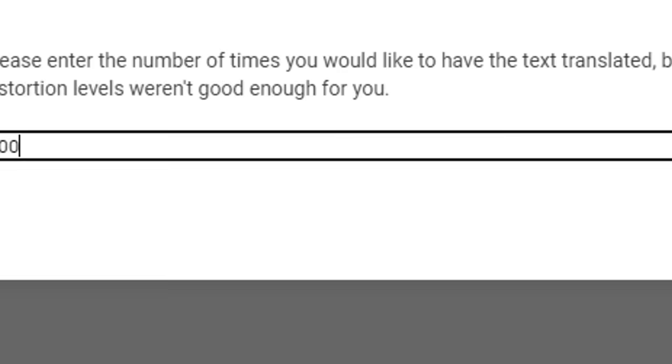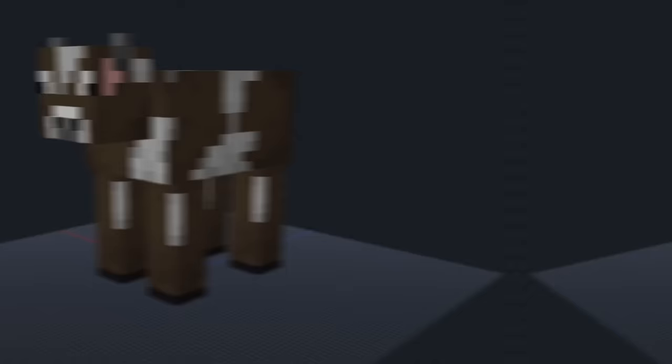It's time for the next mob. The next mob is a cow. Translate. And we got orange dog. For this one, I'm going to make Jake from Adventure Time.